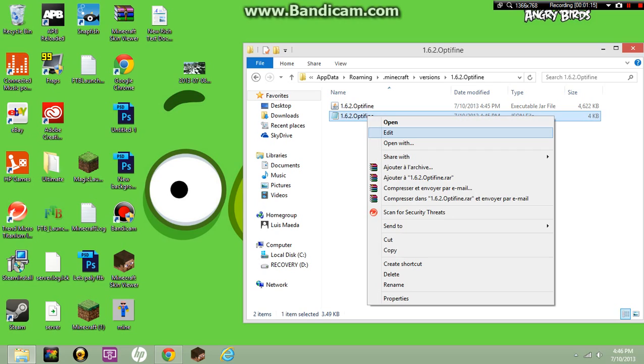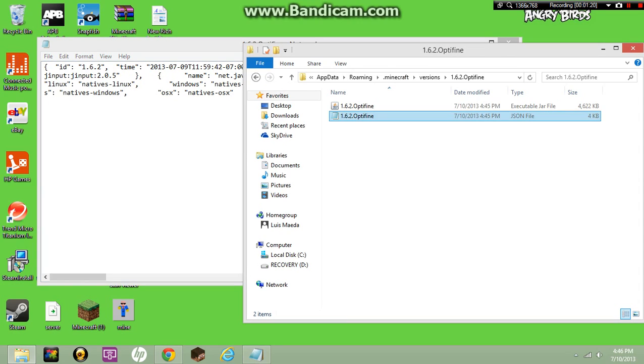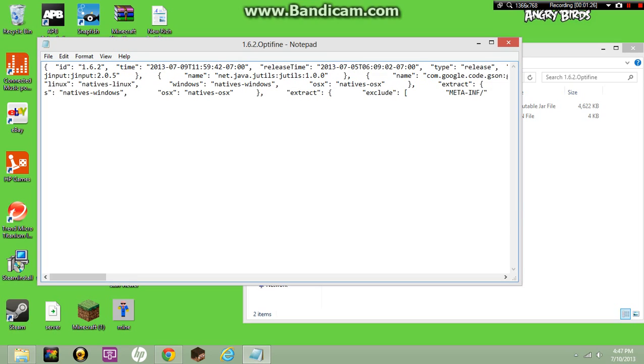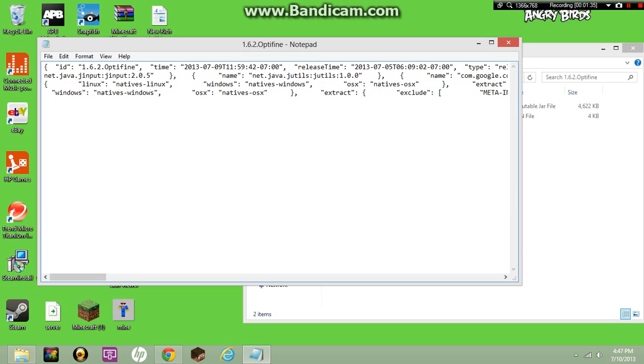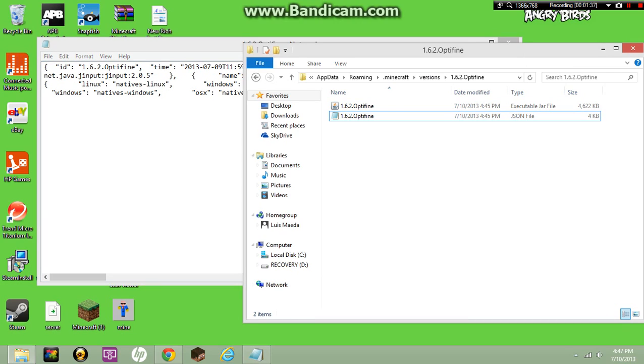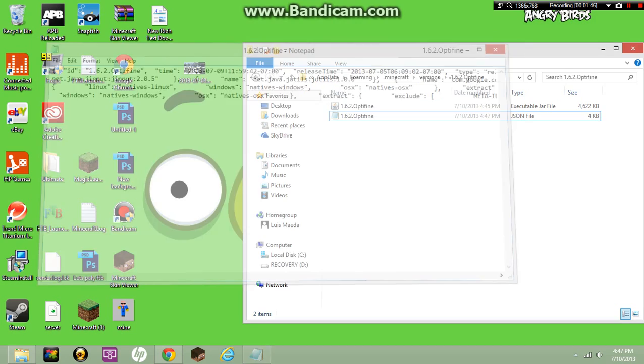Then open the JSON file with Notepad. Go up to where it says 1.6.2 and delete that. Copy and paste exactly what you had — the name needs to be exactly the same. Save the file.